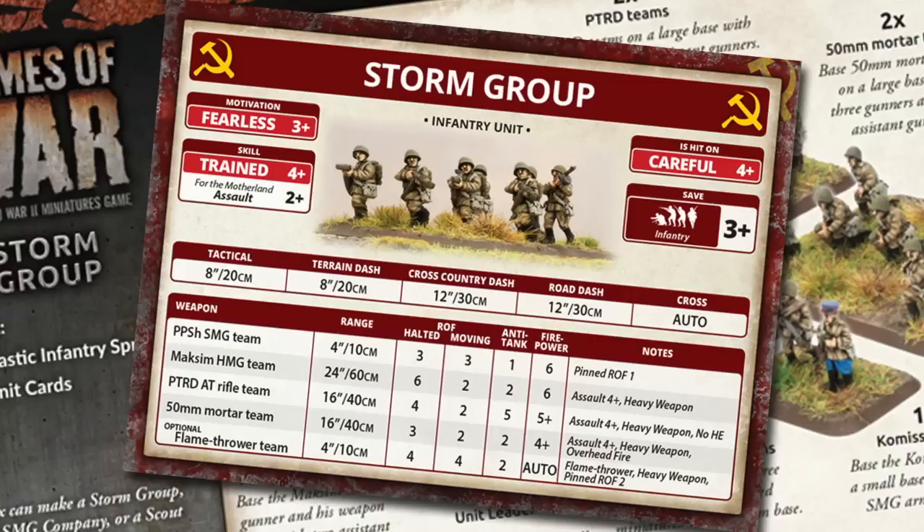The weapon stat block starts with the PPSH SMG teams. These have a very short four inch or ten centimetre range with a moving or halted rate of fire of three. However their pinned rate of fire is one, so they're much less effective when they hit the dirt. The Maxim teams give a good firepower boost with a 24 inch or 60 centimetre range and a halted rate of fire of six and moving of two. Best to have these stationary and pouring fire in to pin the enemy prior to an assault. Blitz moves might be useful here. AT is two with a firepower of six. These are heavy weapons teams so they can't charge into contact; if assaulted they counterattack with an assault of four plus.